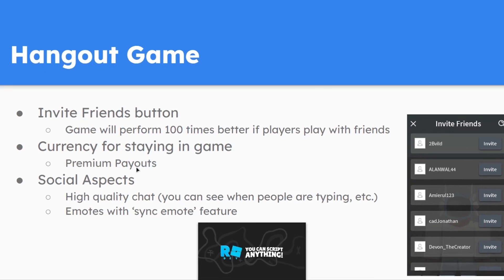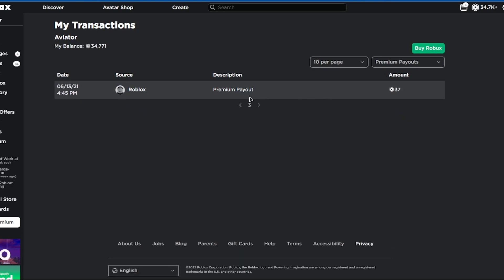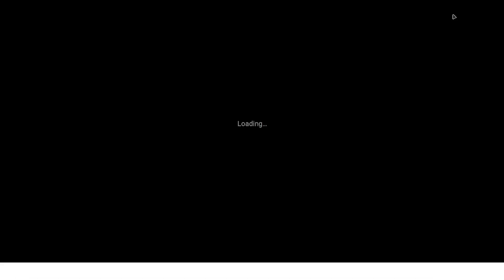Going back to premium payouts — if I go over to my transactions here, you can see Roblox has been paying me out for a game I released a while ago. Going back 3 pages, that's 37 Robux. My biggest payout was 478 Robux on February 7th of this year, and after that I've been receiving a more consistent amount. So make sure you keep players in your game so that premium users stay longer and Roblox pays you for that.